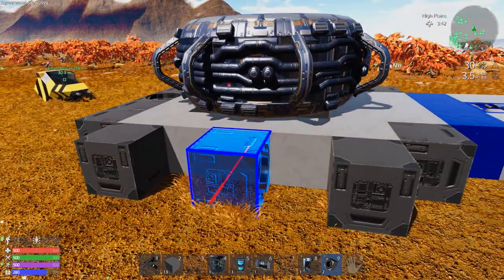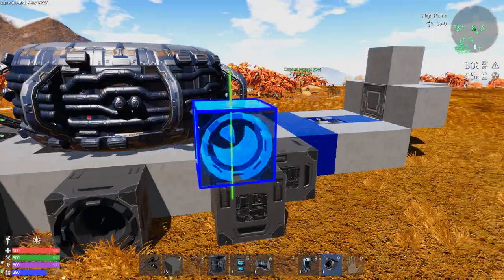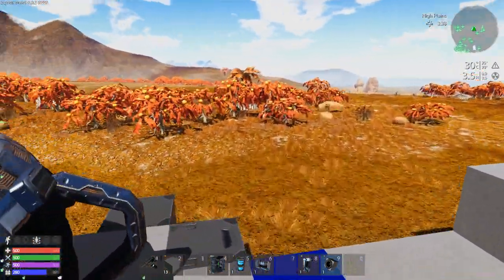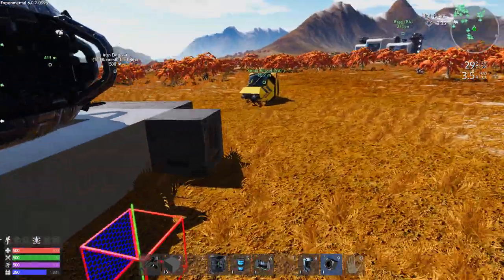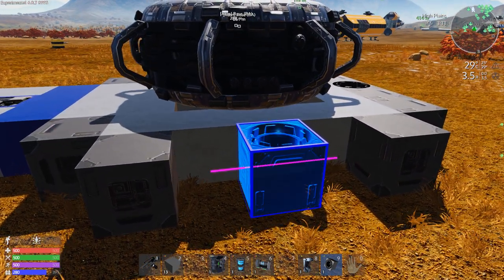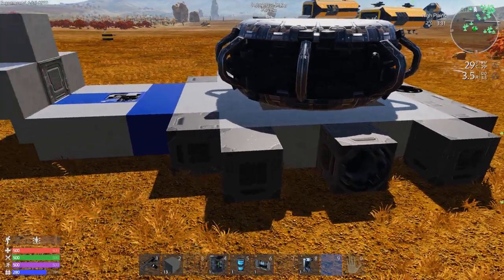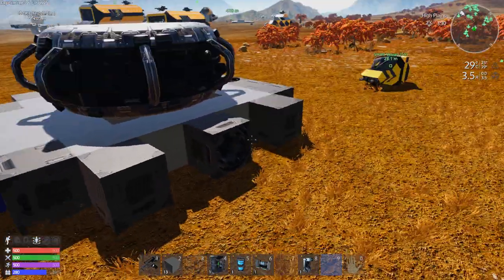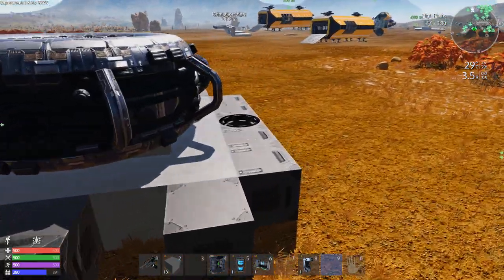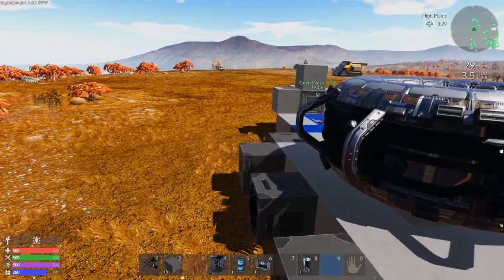Then you'll need some maneuvering for left and right. One thruster is enough to move left and right. This isn't a battle CV or any kind of CV you're going to use for anything except to rescue yourself — I wouldn't advise using this build for anything else. Now you see we have thrusters in every direction: we can lift up, go down, go left, go right, go forward, and go backwards.